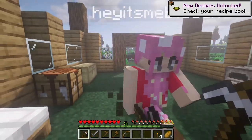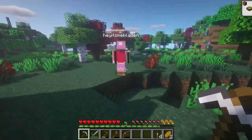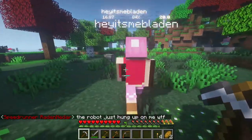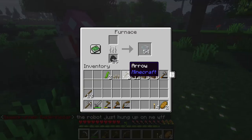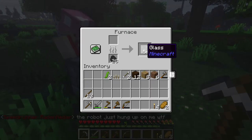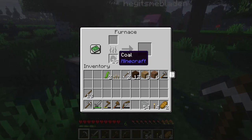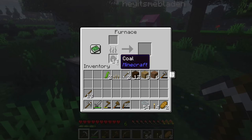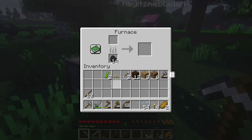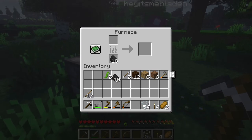There's a hole over here. Before we investigate, let me show viewers: the chest here already has a lot of glass and coal — I did that earlier. You can right-click to take half. Let's make some more torches. I'll take the sticks and do that — good idea.